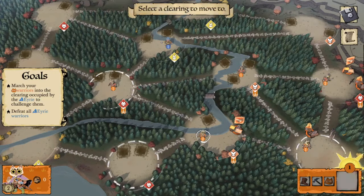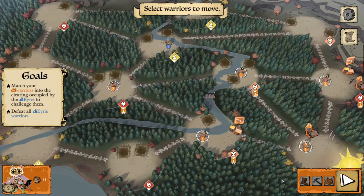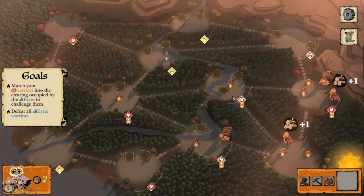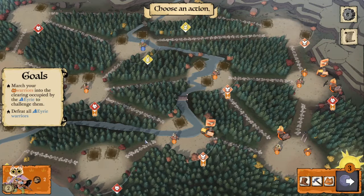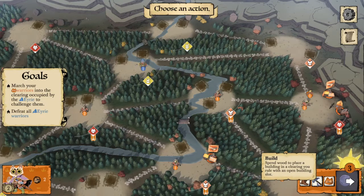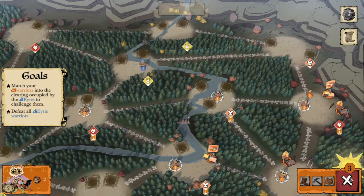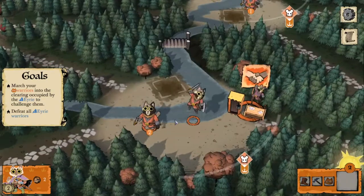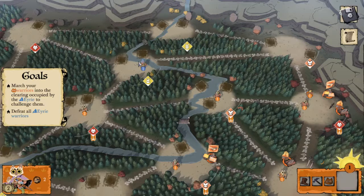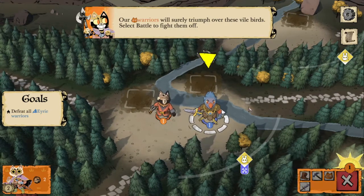Let's move one of our warriors up there. Our goal is to defeat all Eerie warriors but we can't use the battle action yet. We'll skip the second move — I like the position we have. We'll generate our two sawmills' worth of wood. Let's recruit, then move this cat up here, and now the game will let us battle. Our warriors will surely triumph — we're going to select battle on birds.